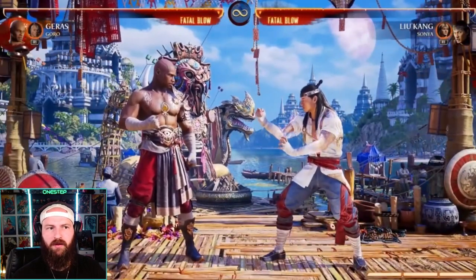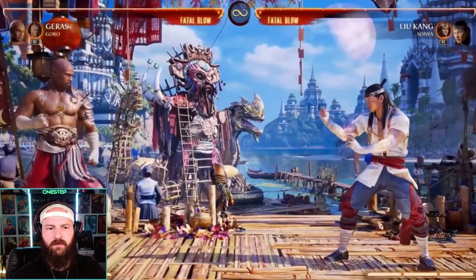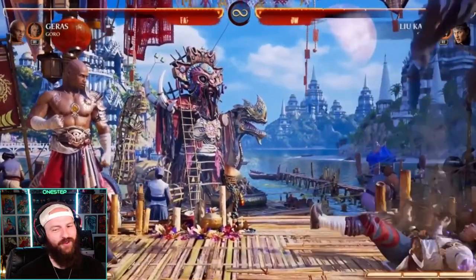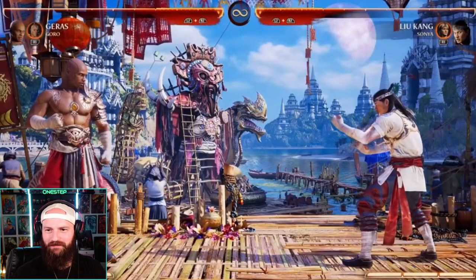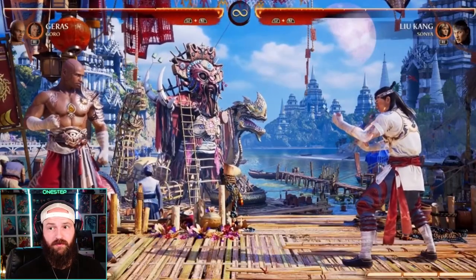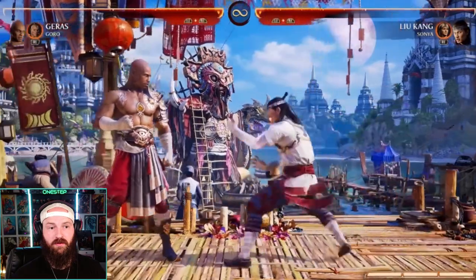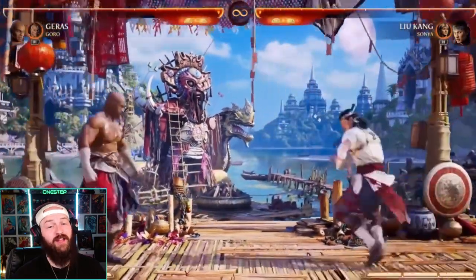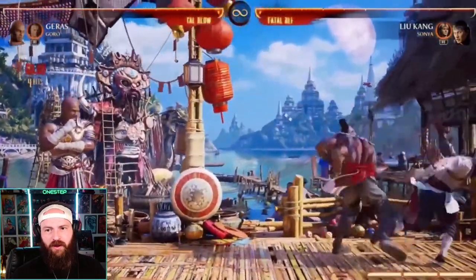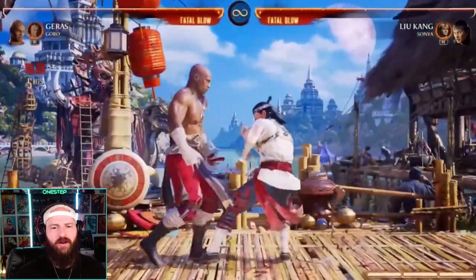Goro also has a stomp — you can't have Goro without a stomp. The stomp takes your entire bar, so you have to commit to it. I like that one as both a combo ender and a combo extender.